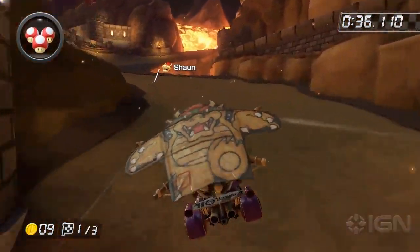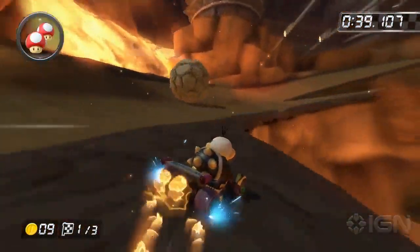Once you land, use a mushroom to cut through the dirt. Fire hop after to quickly get to the finish line.